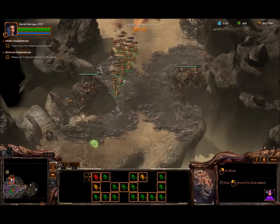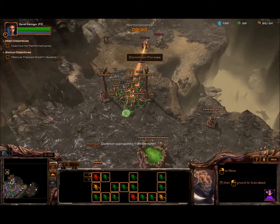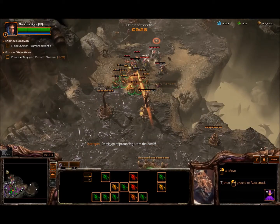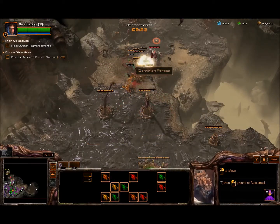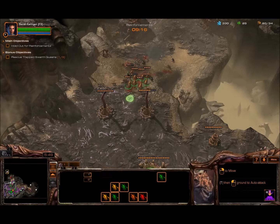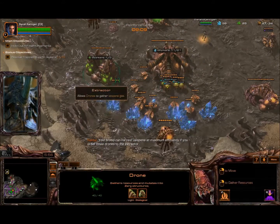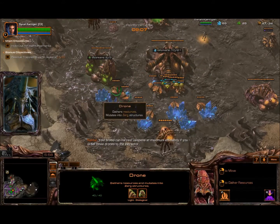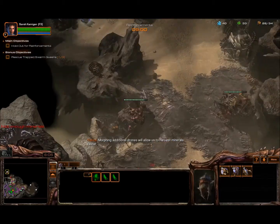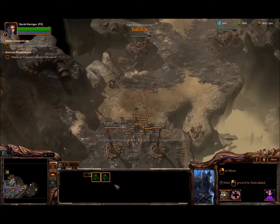Holy crap! Retreat! Back to the hive! We need to get those guys close enough to these. Your brood can harvest vespene at maximum efficiency if you order three drones to the extractor. Morphing additional drones. We require more minerals. I'm not sure how I feel about two of these guys, but whatever.